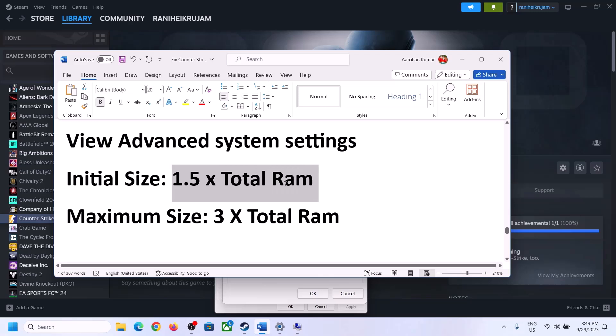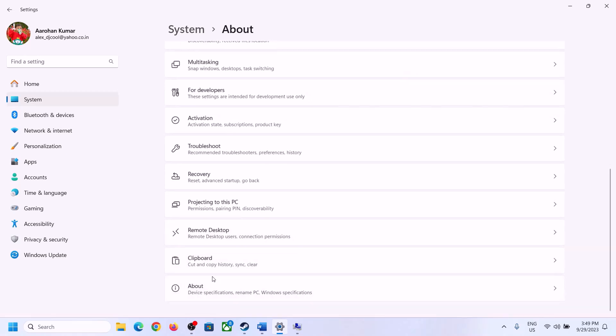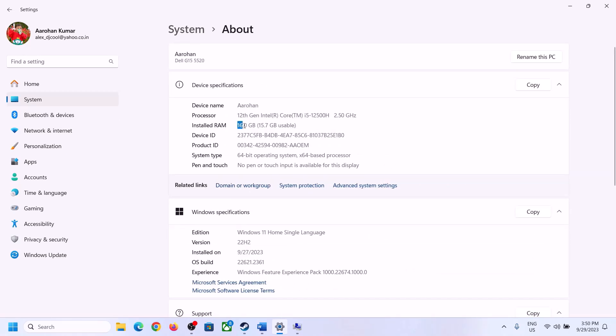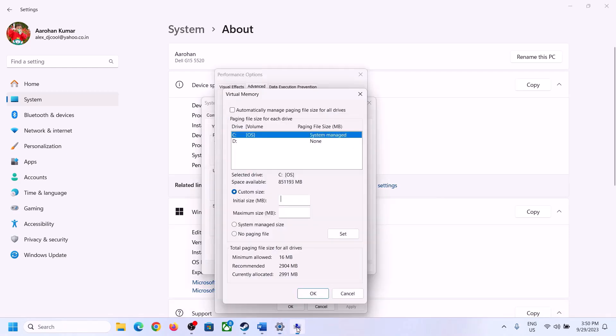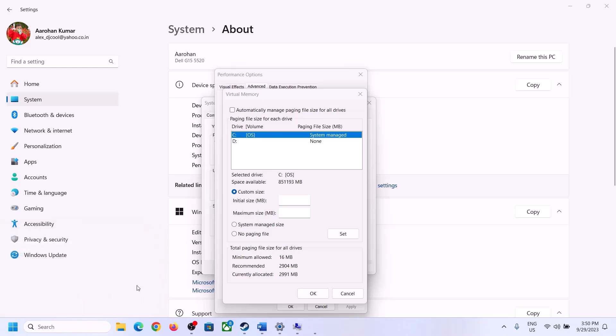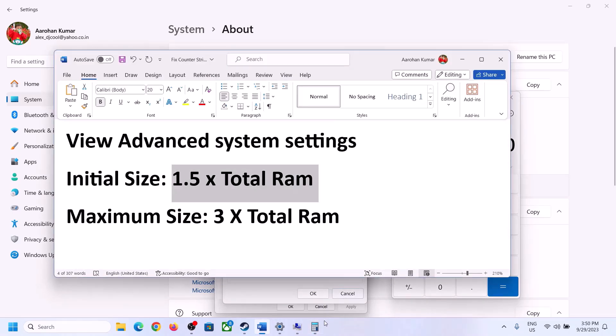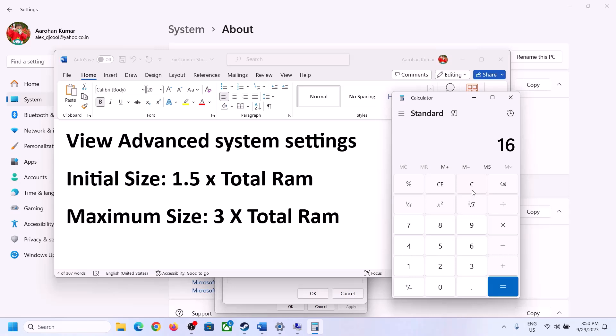For initial size, the formula is 1.5 × total RAM in MB. Check your total RAM in Windows Settings > System > About. For example, if you have 16 GB RAM: convert to MB (16 × 1024 = 16,384 MB), then multiply by 1.5 to get the initial size (24,576 MB). For maximum size, multiply total RAM in MB by 3.